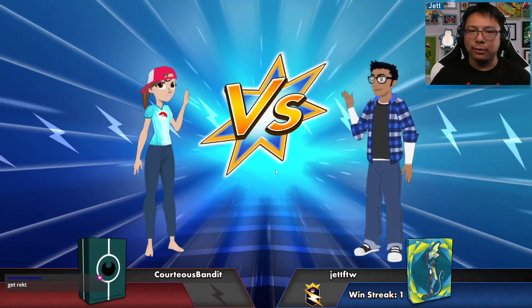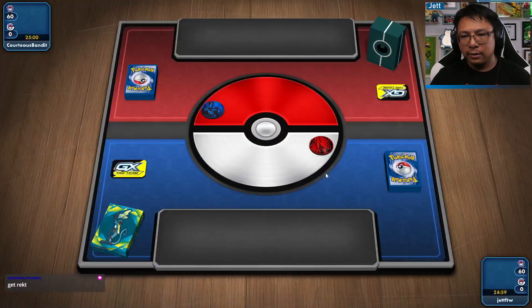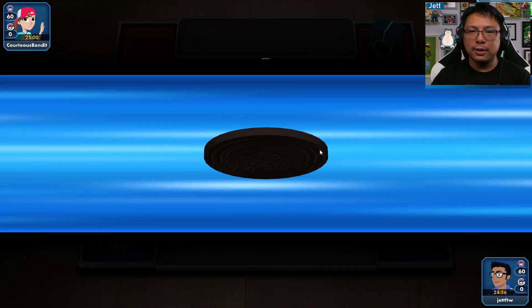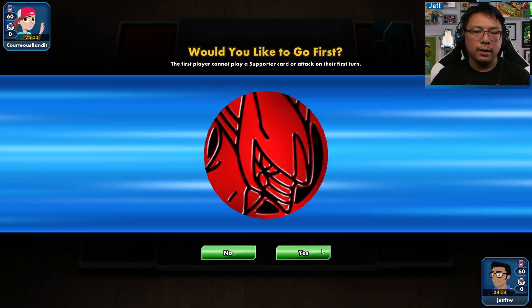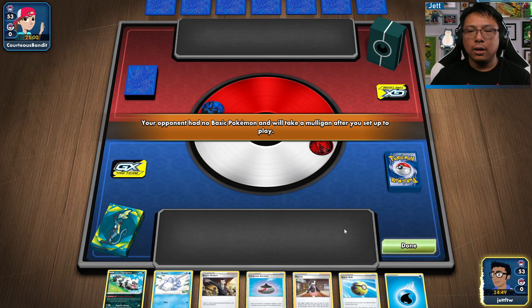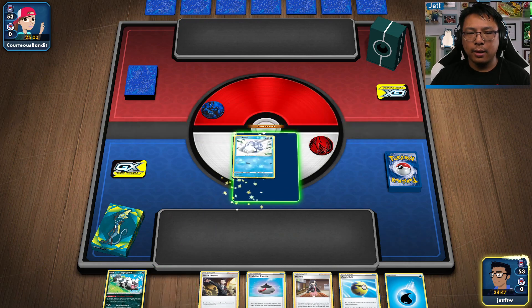That looks like a really good card in the meta, although everybody's just talking about Shadow Rider Calyrex at this point. Got the coin flip again — I personally like to go first, but there's a lot of benefits to going second.